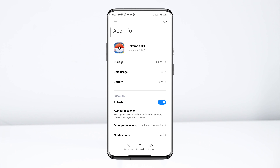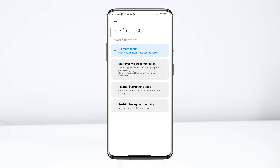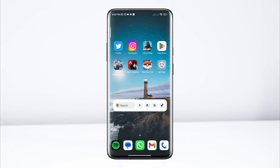Go back. Now scroll down. Tap Battery Saver. Choose 'No Restriction'. Tap Restricted Data Usage. Enable all the settings. Tap OK. If you still have any problem, please tell me in the comments. Thanks for watching.